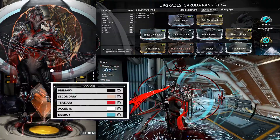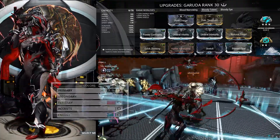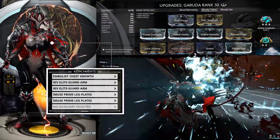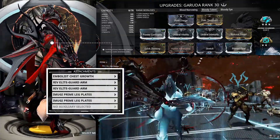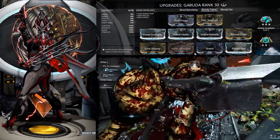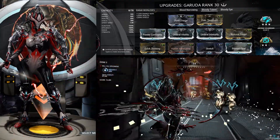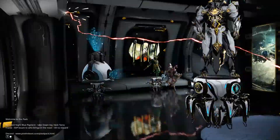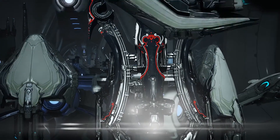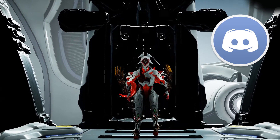The way this build works is it gets into the thick of the battle, and still builds off the Dread Mirror and Blood Altar effects, using Seeking Talons to stun and damage opponents. The difference is this one's closer to the battlefield. This build uses Garuda's Talons, which is a really good status weapon. We also have Bloody Eye, but we're going to be working on that — it comes soon. It's a Terralyst-killing Garuda, still testing. Also, we have a Discord channel where we talk a lot about Warframe — the link is in the cards and in the description below.